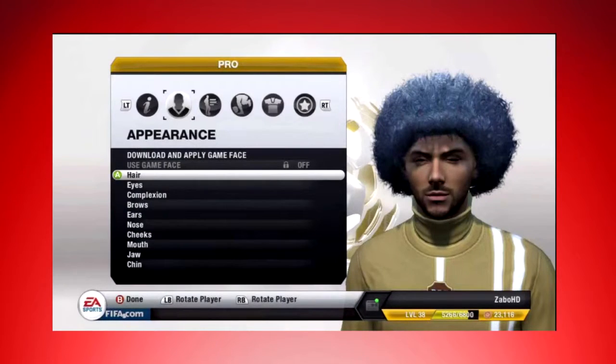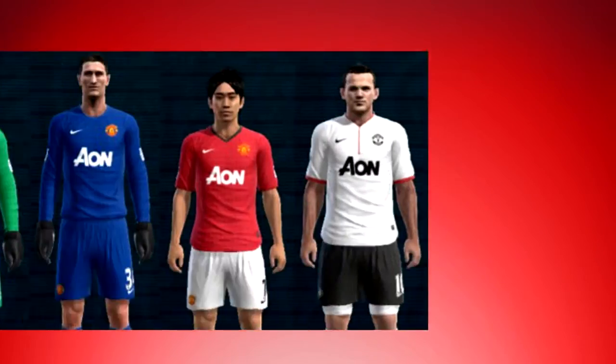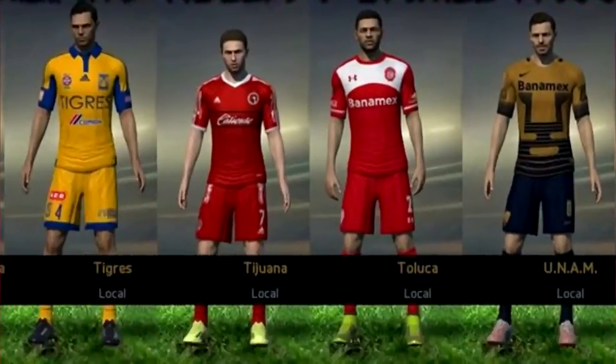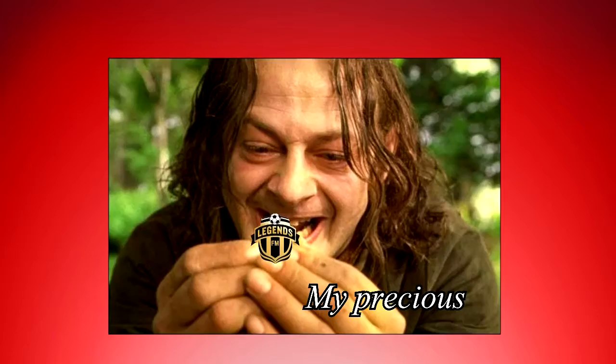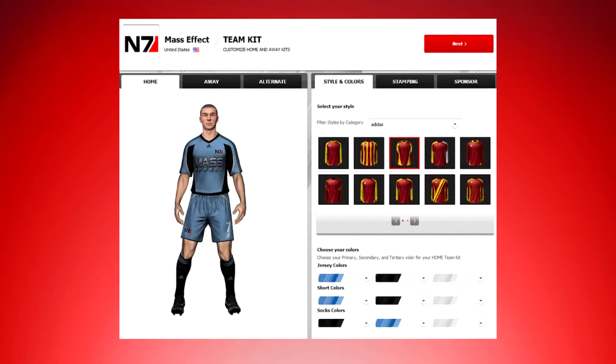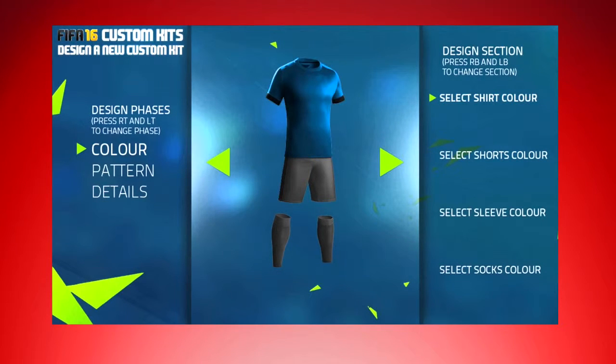Surely some people will abuse that feature, but hey, they already do. Moving on to customizing your kits and badges. At the moment you can only choose a kit and a badge from the existing clubs and nations. At least you have a wide range of options, but it doesn't feel like your kit, you know what I mean? I want to have a unique kit which identifies the club. The feature to create your own kit was already present on the website, but they should just move it over to Pro Clubs.